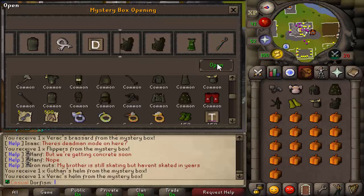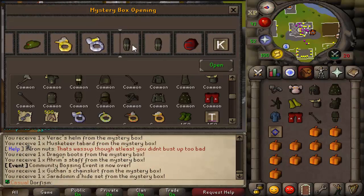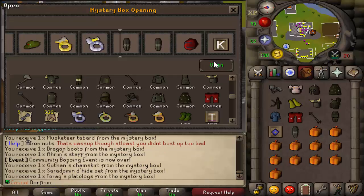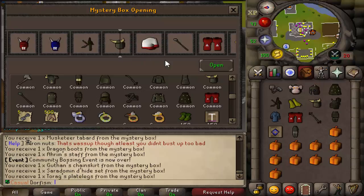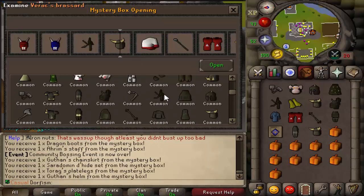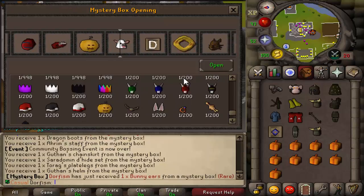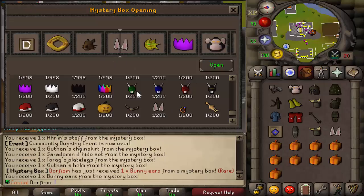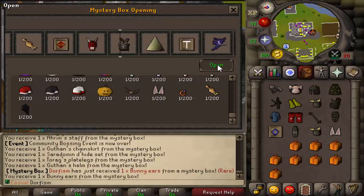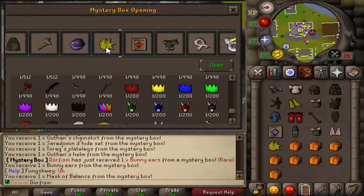I would take anything — we're getting all this junk. I haven't exactly worked out how smooth the roll is, so I keep thinking it's going to land on one thing and it lands on another. But I really, really do like this system. I think there's another server with a similar system, but they definitely don't tell you all the drop rates, which I think is really unique and cool about this server. Bunny ears — it's a rare! One out of 200, boys, let's go! And then — what did I just get? Mask of balance!